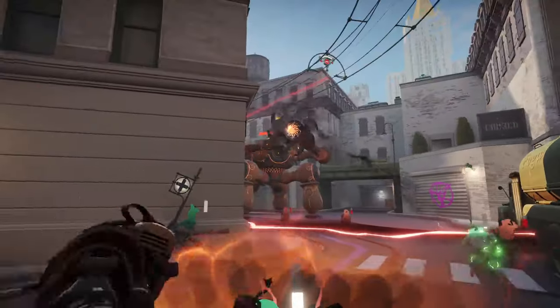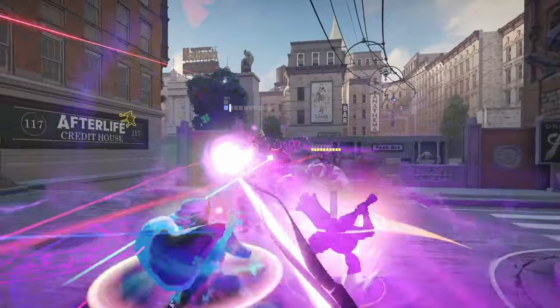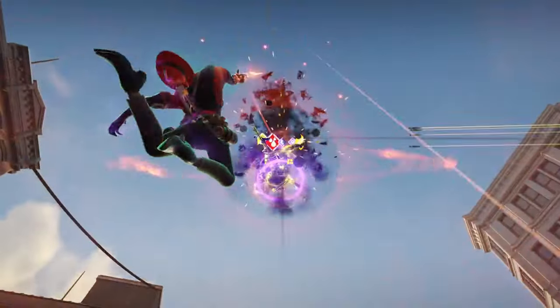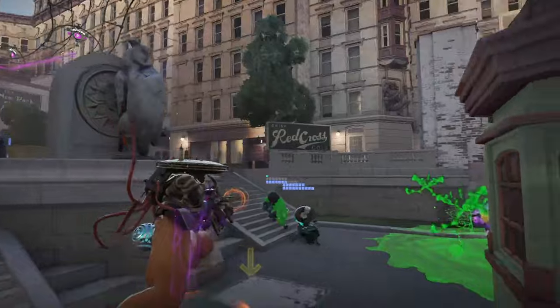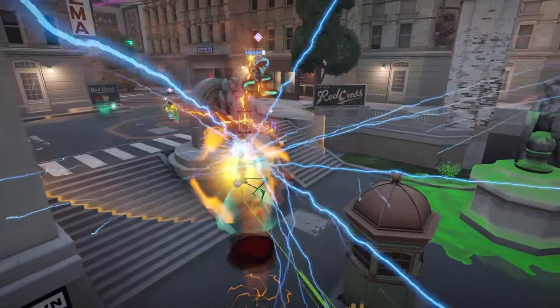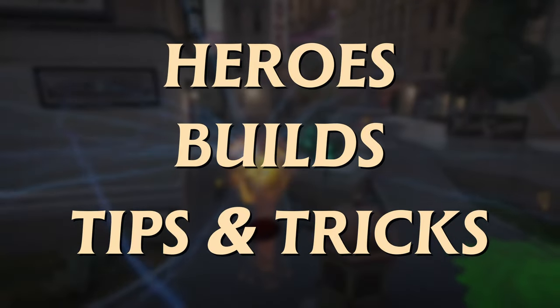With Bebop's game-changing pull and knock-up combos, Lash's deadly burst damage and mobility, Lady Geist's unmatched weapon scaling, Infernus's ability to burn enemies alive, and Seven's disruptive ultimate that zones entire teams, these 5 heroes will help you carry your way to victory. I'll break down each hero, giving you the best builds and share some tips to help you maximize their potential.